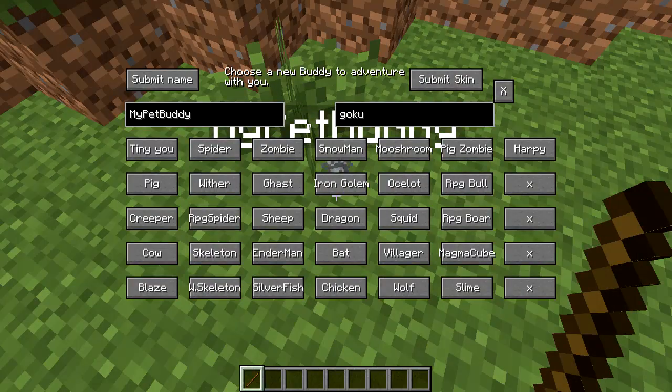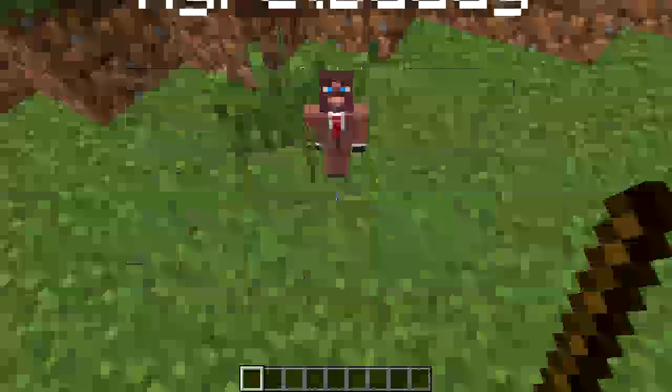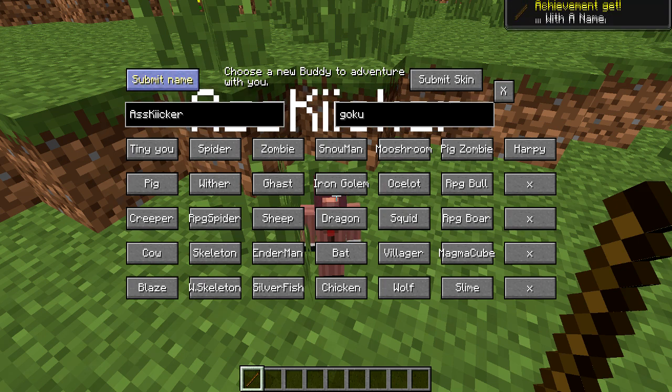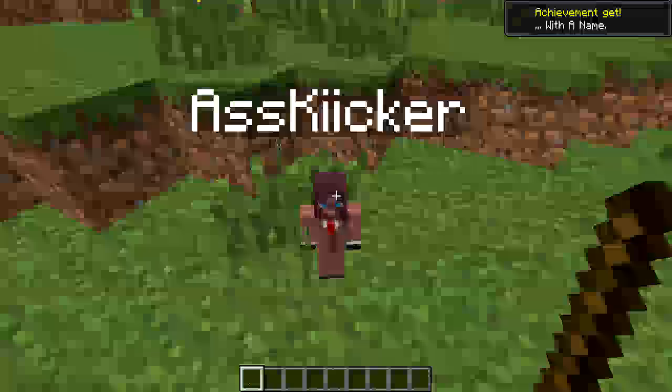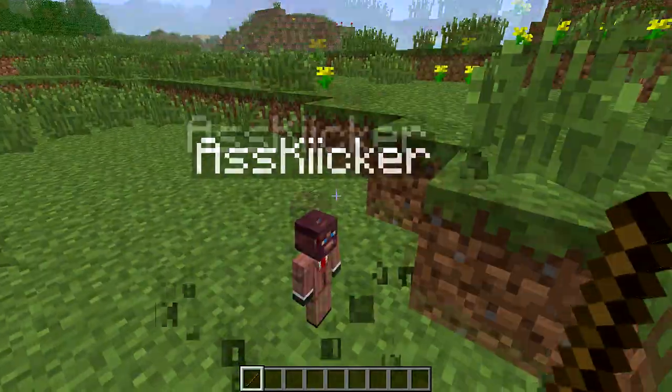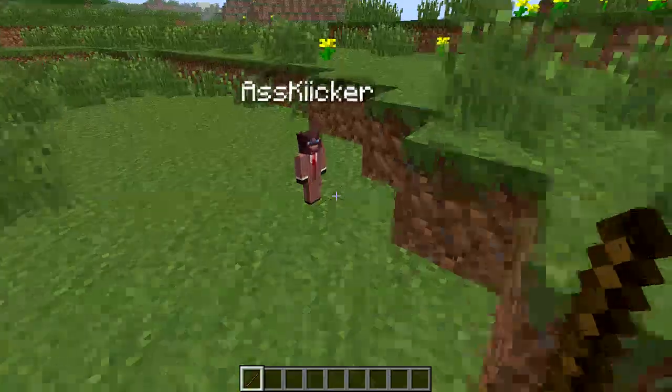Another thing you can do is actually rename him. I'm just going to turn him back into the tiny little me, because that's the one I like best. I'm going to call him my little ass kicker. Here he is — if you know that reference, please put it in the comments below because I'd really like to know anyone that knows that reference. You can just submit your name and look at my little ass kicker — he's so cute.